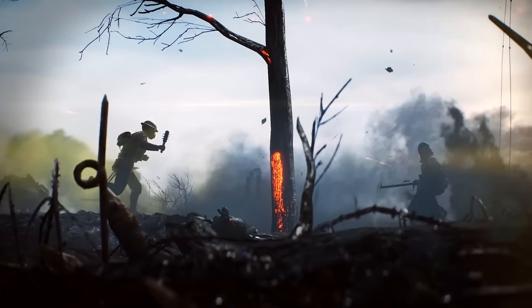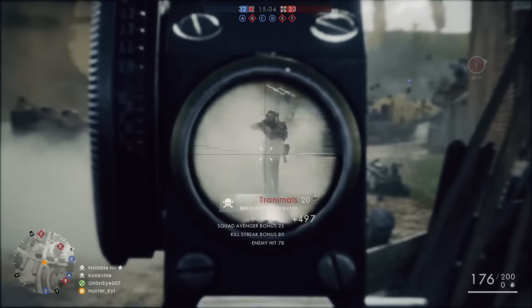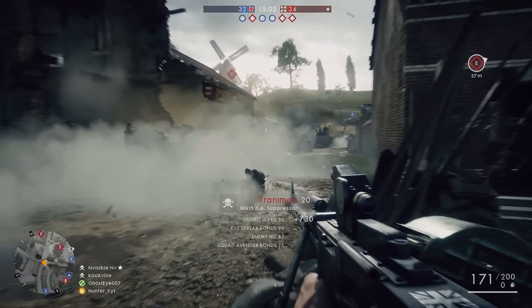So let's get straight into it. First up, we have the Bergmann MG15 light machine gun, seen here on St. Quentin's Scar taking down a few enemies. This German light machine gun filled a large gap in the German armoury between the bolt-action rifles and their heavy machine guns. Here in Battlefield 1, you can see from the text under the kill confirmation that it's noted as a suppressor. I don't think that means it has a suppressor attached to it — what I think it means is that this weapon is built to suppress people. It is a suppressor in its own right.